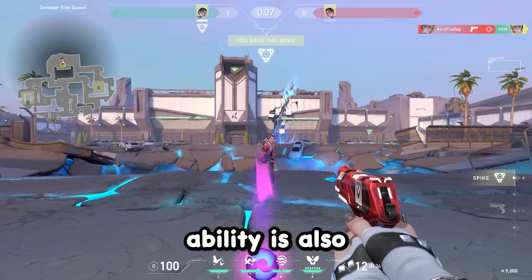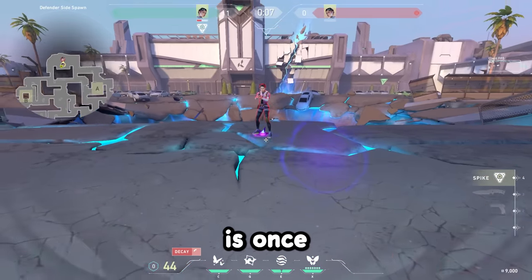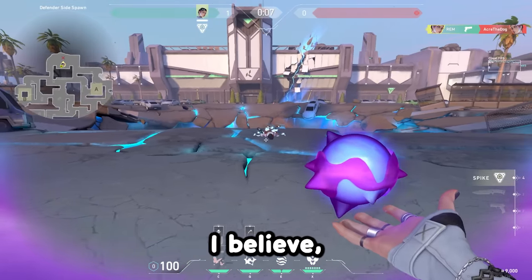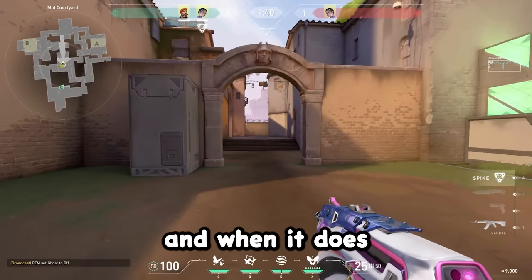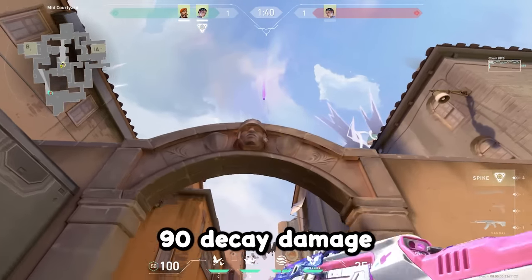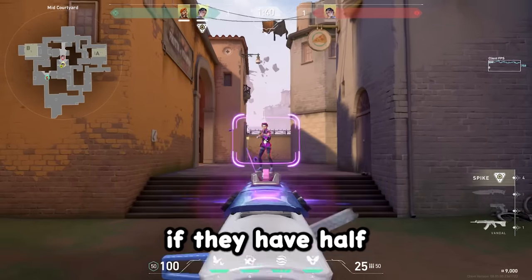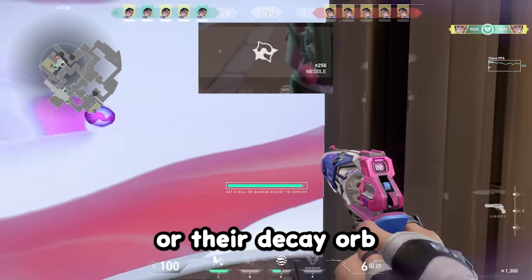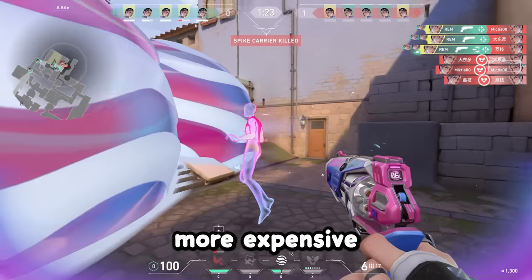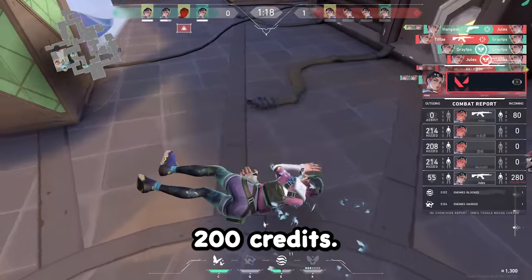Their Q ability is also pretty different — it is a decay orb. Once you throw it, it has a line of sight component and detonates after about 1.2 seconds. When it makes contact with an enemy it will deal 90 decay damage, which will actually make enemies one-shot to a Phantom or Vandal if they have half armor. The decay orb costs 250 credits, which is more expensive than other decay abilities in the game like ISO's Undercut, which only costs 200 credits.